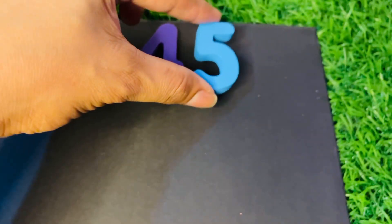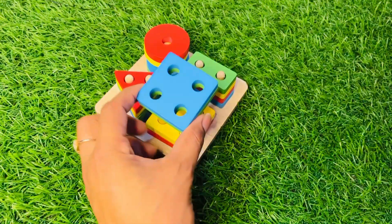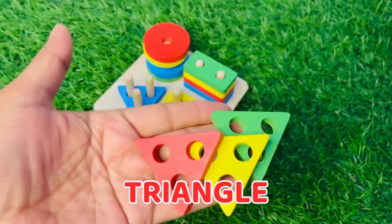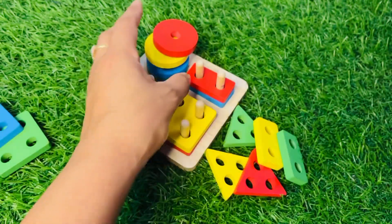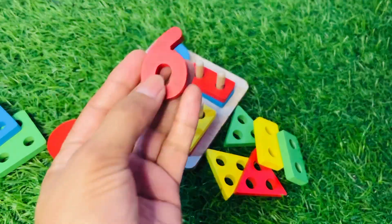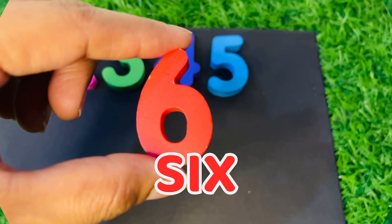Oh wow, it's a shape board! First let's learn about shapes. It's a square, this is a triangle, circle, it's a rectangle, here is a circle. Oh nice, here we got number six in red color. Six, put it here.